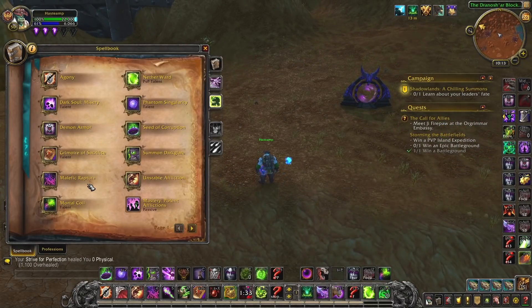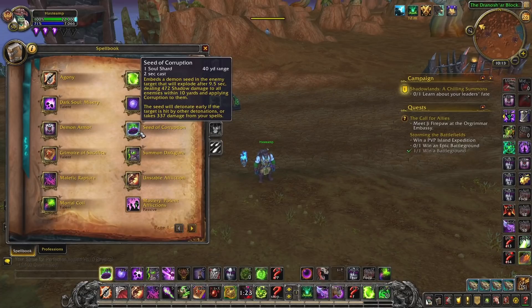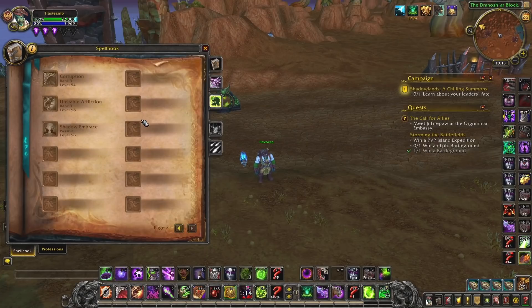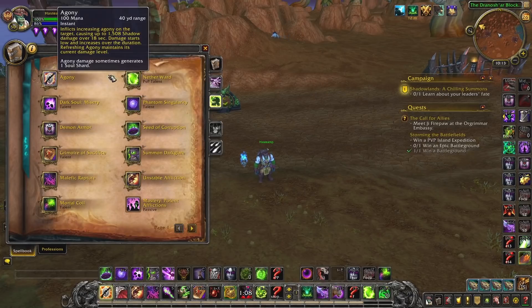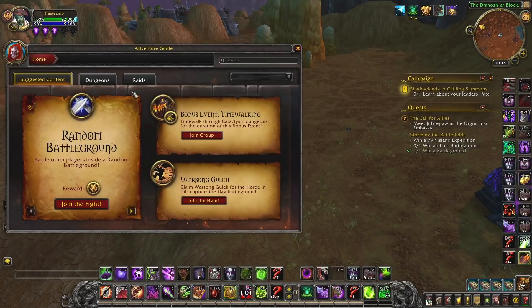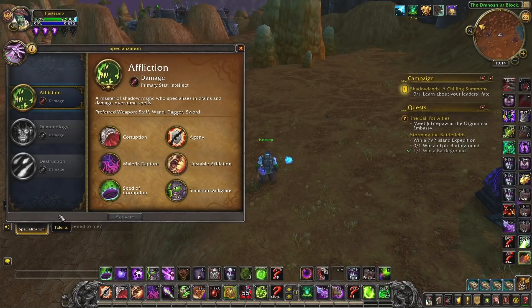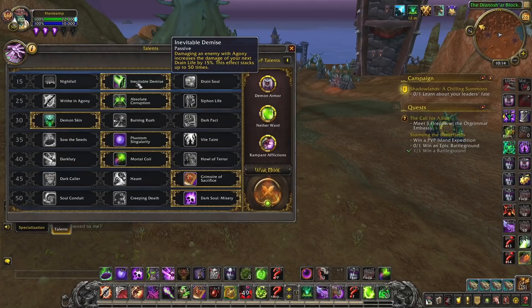The main damage from Affliction Warlocks comes when they pop Dark Soul: Misery, which increases their haste and therefore how often dots tick. Also think about when you get Phantom Singularity on you, which deals extra damage as a dot. You have this whole row of dots — UA, Phantom Singularity, Agony, Corruption, all this stuff — and they'll just kite you with their Legendary which slows you. The Legendary is really, really powerful and super hard to deal with.